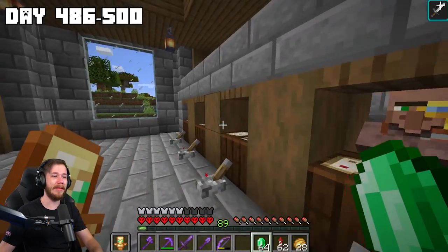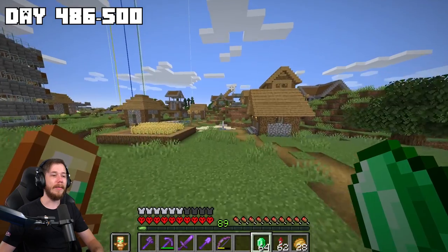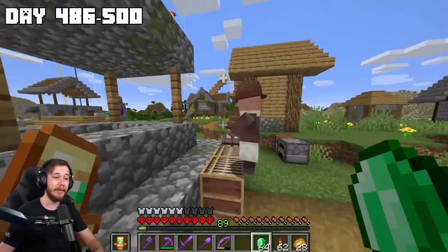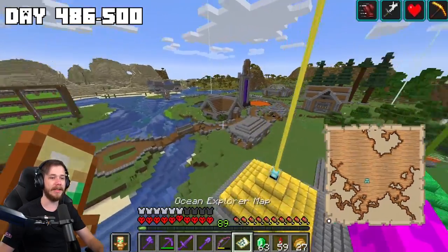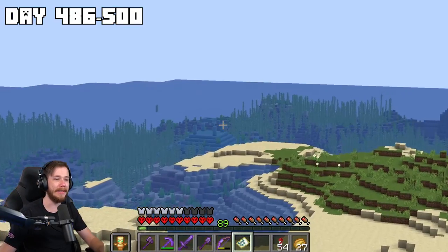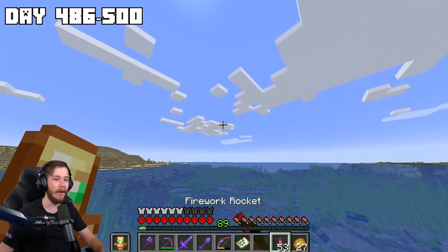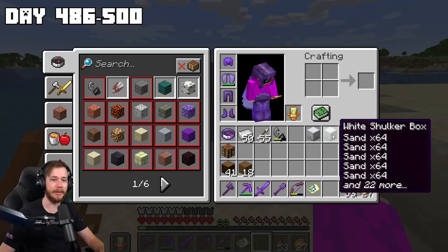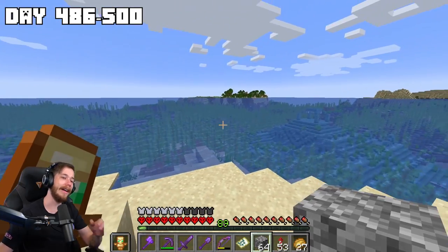I've drained out an ocean monument in the past and it was an insane amount of work — I've done it twice and I'm about to do it again. A lot of people want to see it and have commented to do it. I need to buy an ocean explorer map — let me get a compass. It looks like it might be an undiscovered area. Oh yeah — it's shallow! It already has a bit of a button, it's going to be a good one because it's super shallow on like half of the monument.